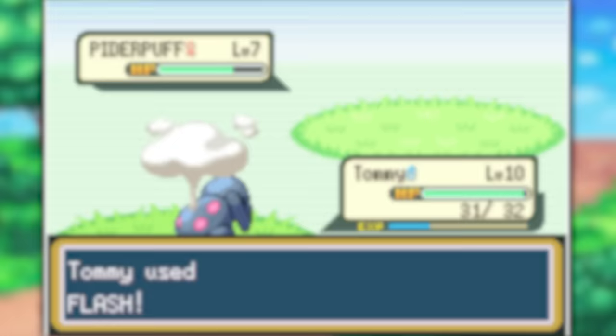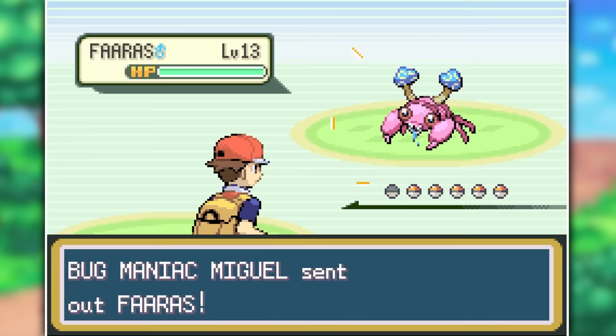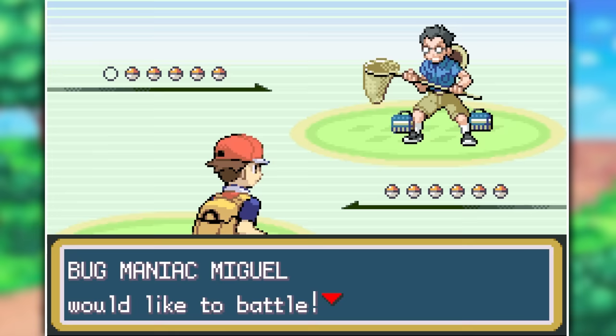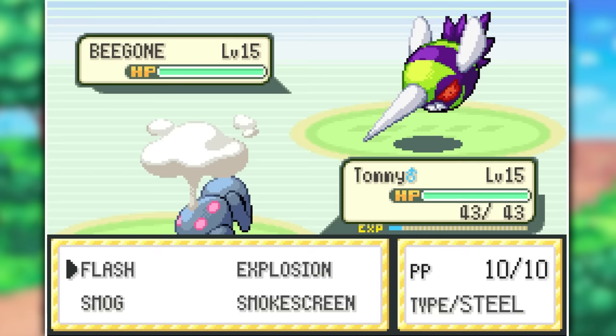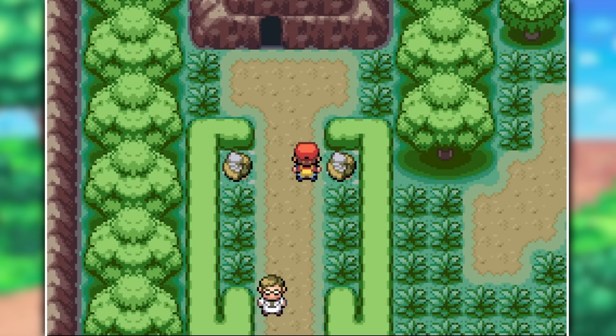I feel like 10 might not have been enough, but maybe from now on they'll stop appearing. In some areas they've added boss trainers that will make your life miserable — this time it was Bug Maniac Miguel. I was a little underleveled on my first attempt so I went back to grind up and returned. My buffed Stingar took down Faraz, but Oognaut countered me out. Piderpuff was able to eat it up with bites, and Tommy dealt with Begone by spamming Flash, lowering its accuracy enough to make it miss every single move. We picked up both fossils and made our way out of the forest into Pewter City.